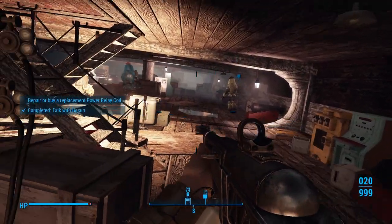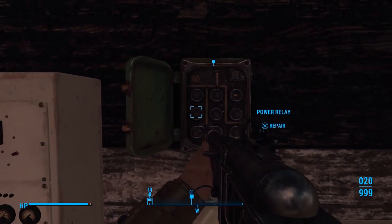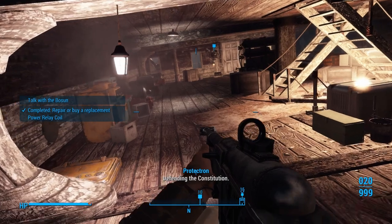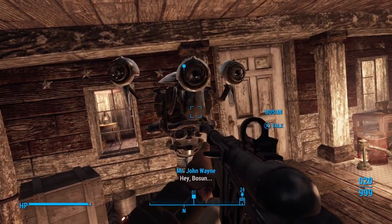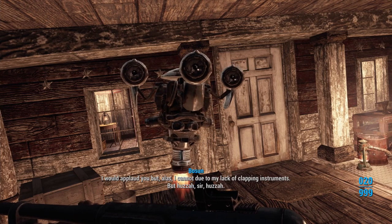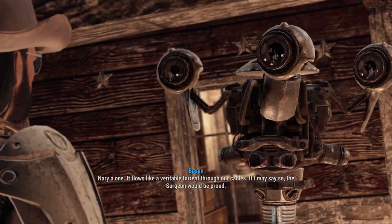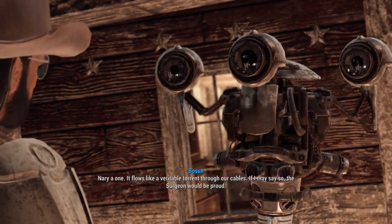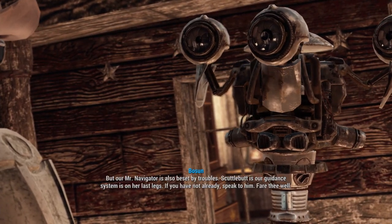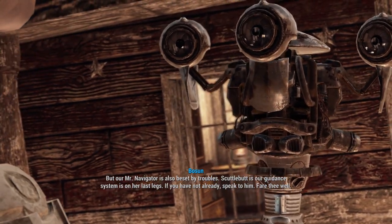So if you want to, you can go buy some power relay coils — you can usually find them at Bunker Hill. But again, I'm lazy, and I'm going to jerry-rig this. Let's talk to Bosun again. Bosun: 'Power flows far and steady — I would applaud you, but alas, I cannot, due to my lack of clapping instruments. Huzzah! So no more problems with the power?' Bosun: 'Nary a wane — it flows like a veritable torrent through our cables. The surgeon would be proud. Our Mr. Navigator is also beset by troubles — guidance system is on its last legs. Speak to it.'